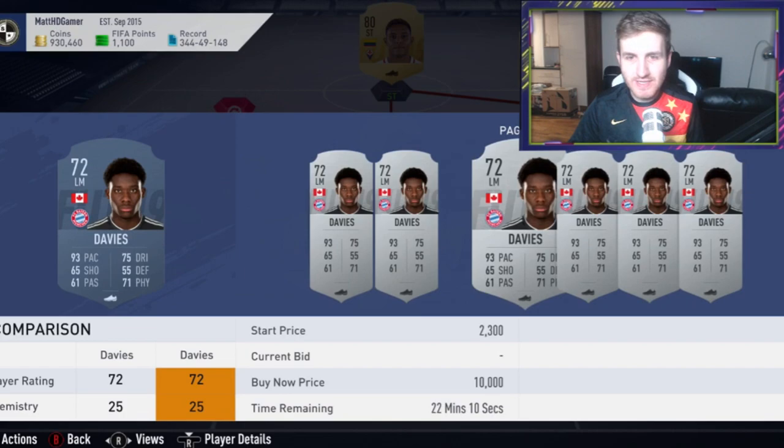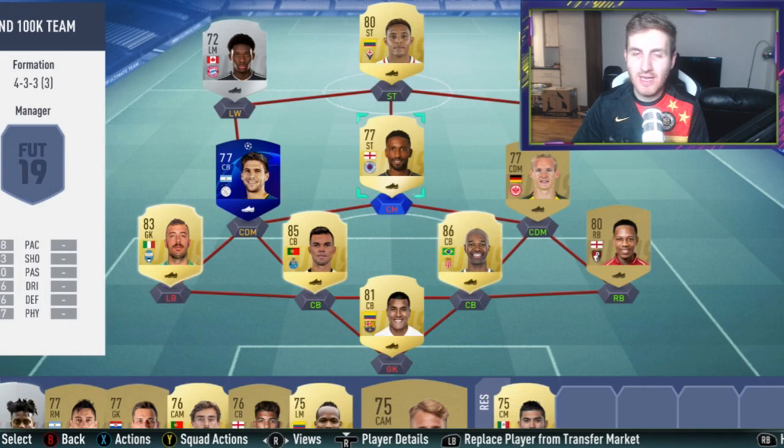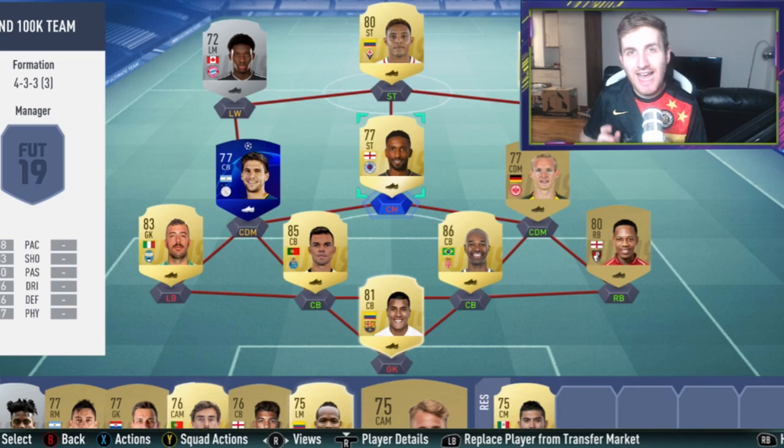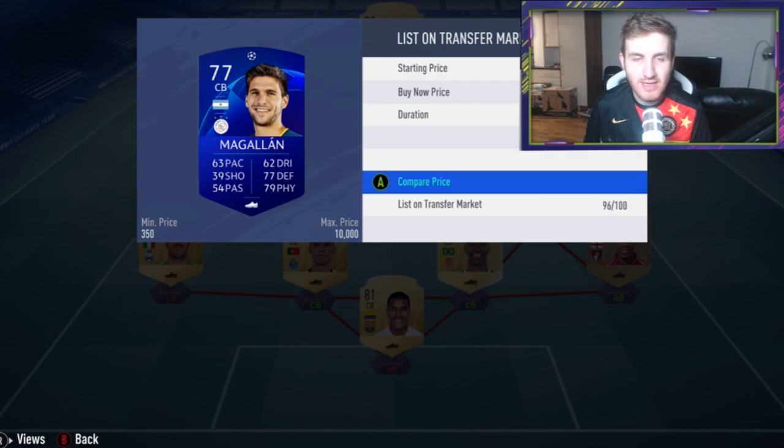Those are the main transfer cards — let me know your thoughts in the comments below, have I missed any big ones? I'm actually going to go and buy Alphonso Davis for around 5k — that could be a solid investment. I think he could go extinct once people realize he's got a card in the game, because a lot of people don't know yet. Hopefully you guys enjoyed this video of the transfer cards — let me know if I've missed any. There's not many of his cards left at 2k, so he really is a rare card.